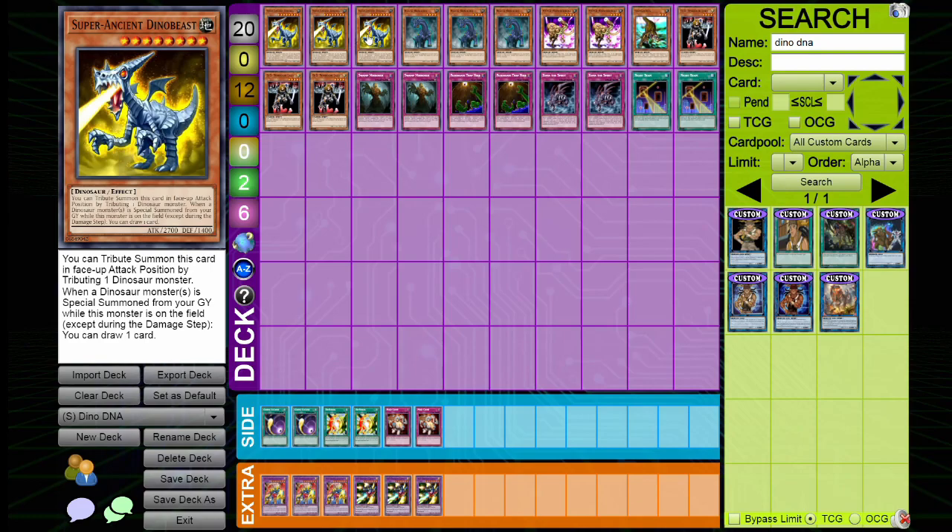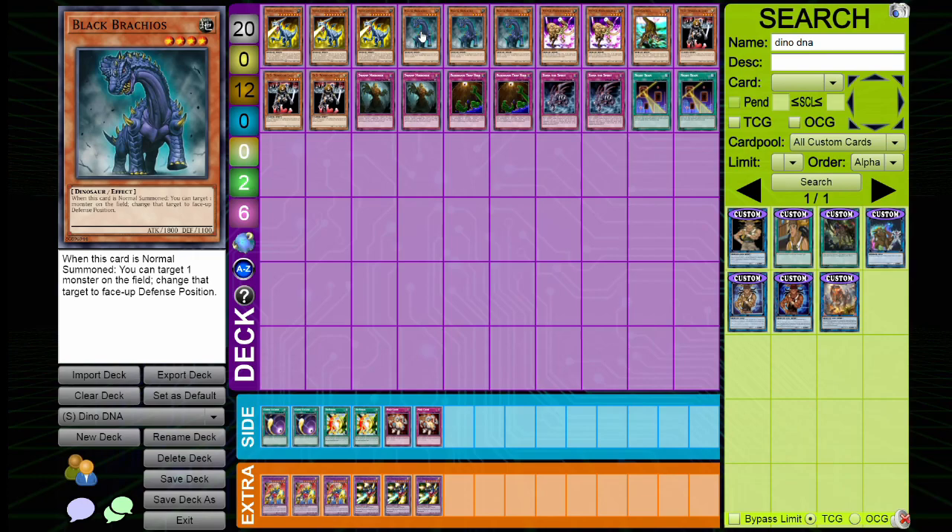Our first card is Super Ancient Dino Beast — we're playing three copies. This card is just a 2700 beater with 1400 defense points. With the skill, once per turn it becomes a 2900 attack point monster, which is really good. You summon it by tributing a face-up dinosaur monster, and when a dinosaur monster special summons from the graveyard you can draw a card, but we don't do that with this deck. It's literally just here as a 2700 beater that is a one-drop and becomes 2900 with the skill.